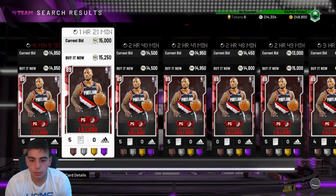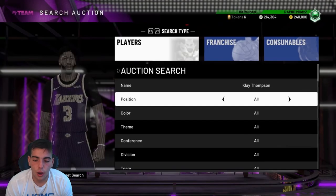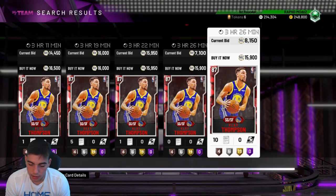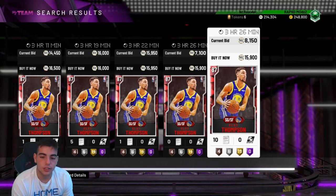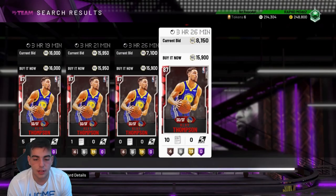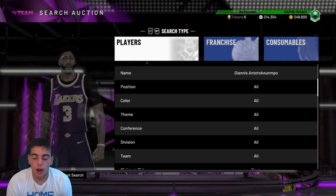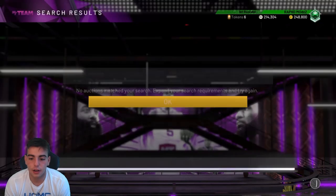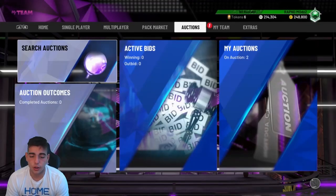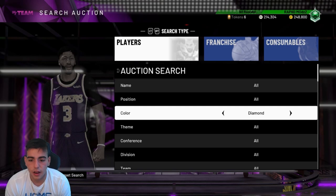Always stay on Ruby — I feel like it's the most efficient, fastest way to snipe. Make sure you scroll to the 3 hours and 59 minute mark, 11:59 mark, and 23:59 mark. This Clay Thompson is 3 hours and 26 minutes — it's not fresh, it's an old post. Never buy any cards unless you snipe them — that's my rule. For Amethyst, you always want to set the bar lower. Giannis is about 95K, so I'll put it to like 80. I did snipe a Giannis for 75K and sold him for 98K overnight — I made about 10K clean off that alone.